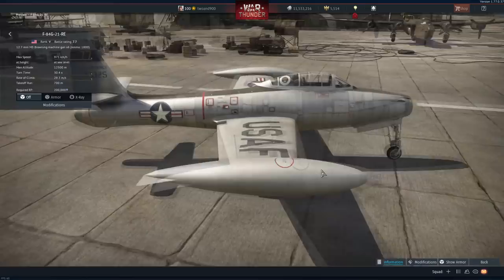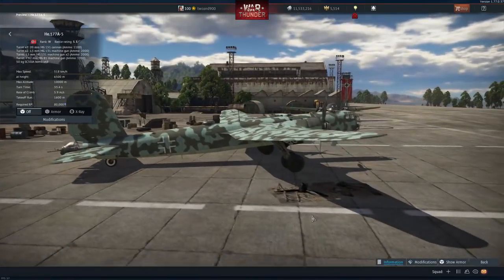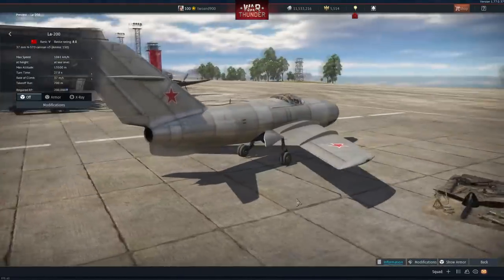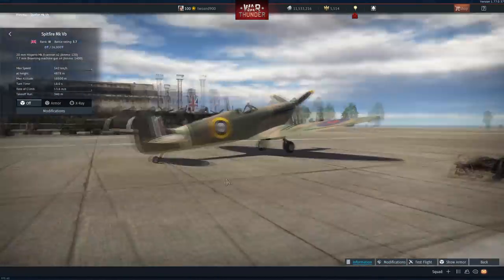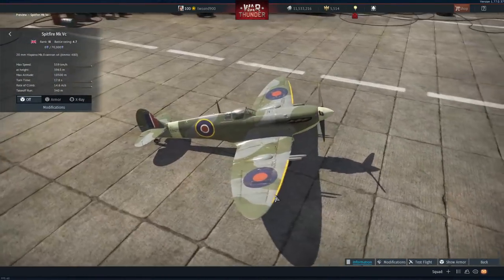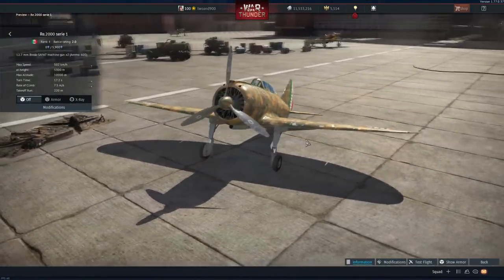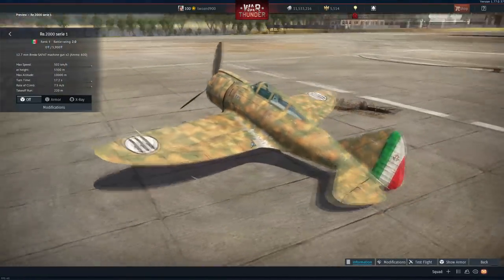In terms of aircraft, the U.S. is getting their own F-84G — about time. Germany is getting the HE-177, only one variant though. USSR is getting the LA-200. Great Britain is getting the MB-5 and two Spitfire Mark Vs, one armed with four 20mm cannons. Japan is getting the Ki-108. Italy is getting a premium Spitfire and their first Reggiane plane, the RE-2000 Series 1.